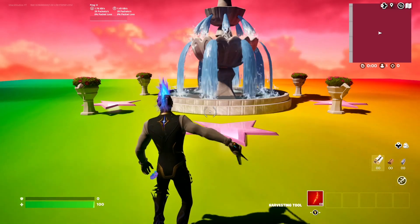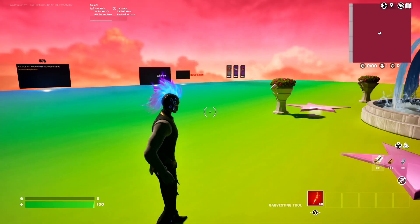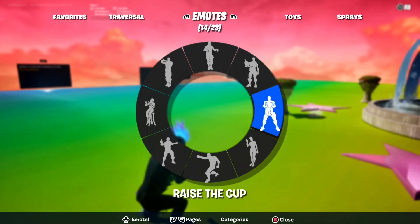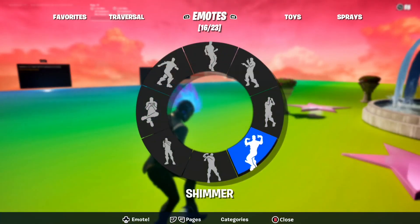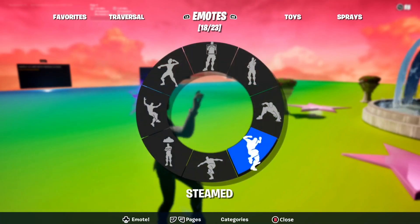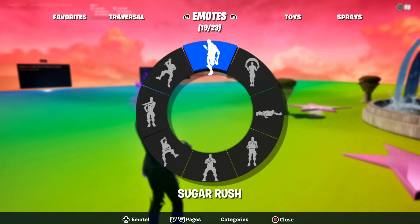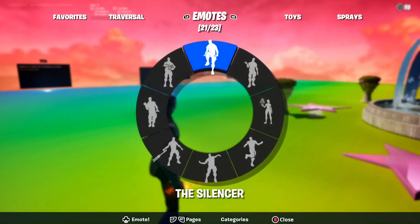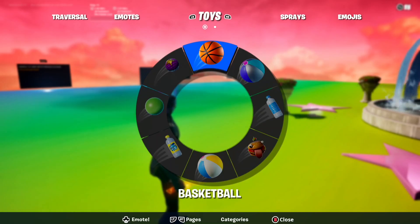That is all you need to do — just load into the V2 version of the map and it gives you every single emote for free. You get rare emotes like Take the L, Rick Dance, Shimmer, and so many more. So many crazy emotes completely free — it is absolutely insane.